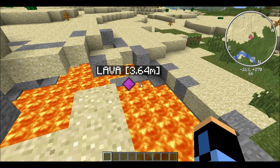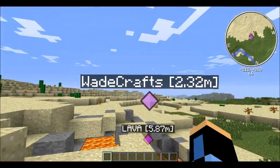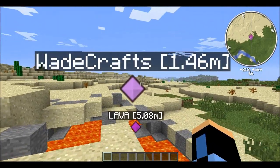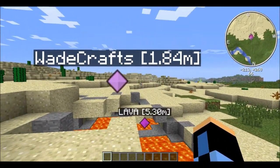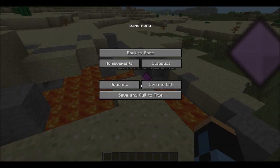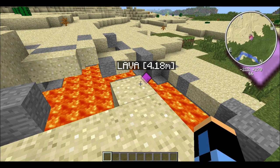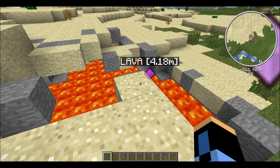You just press C to make a coordinate. I'll just name this 'wavecrafts' — and there it is. You can change the colors so they don't match. You can see how close or far away you are from the waypoint. This is really useful on servers too, to mark where towns are.